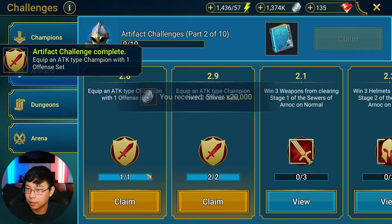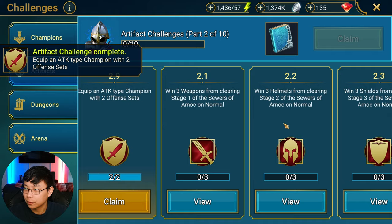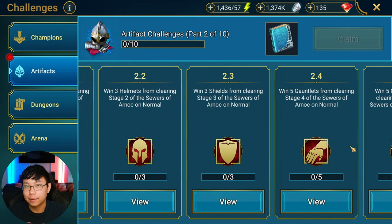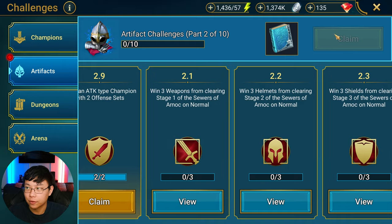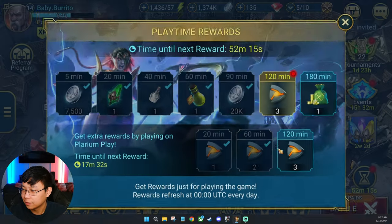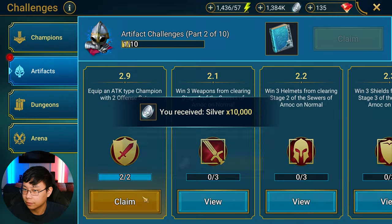Collect the book, and equip an attack champion with three offense sets. The next area we're about to go into is the Sewers of Arnok, which is why I held off on progressing in missions — because now we have to do the Sewers of Arnok anyway. Let's go ahead and do that quickly.